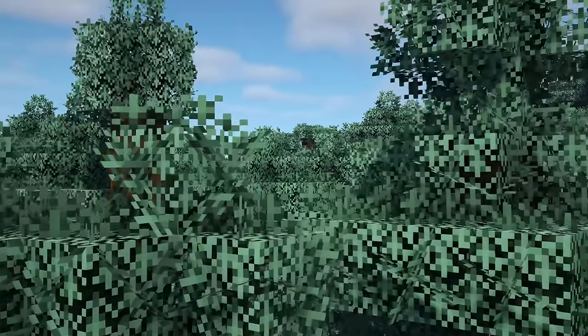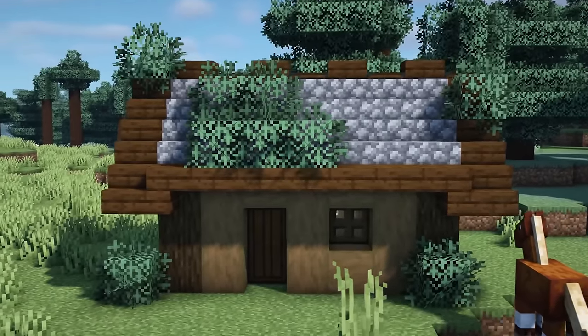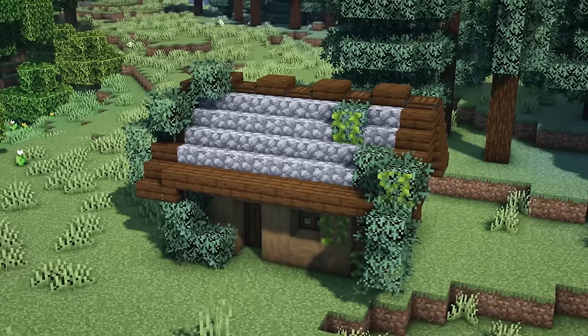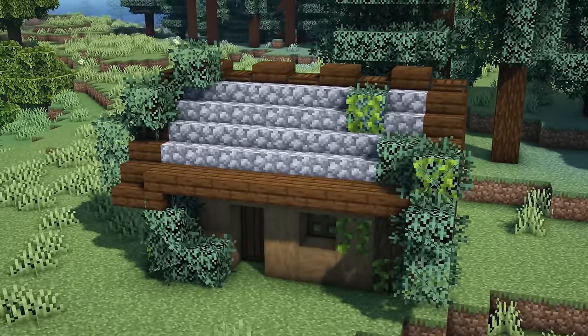When adding in those leaves, try to place them down in a way that makes sense. Instead of making a big clump or just adding one sporadically throughout the build, think about how they would grow. They'd probably stay pretty well connected and end up drooping over the edge of the build, for example. Basically, don't just spam them everywhere — try to think about it a little bit.